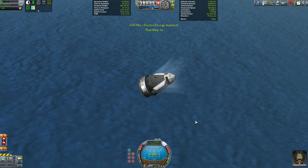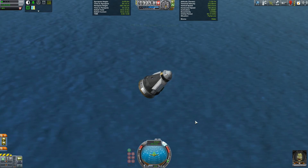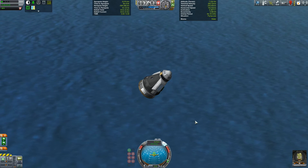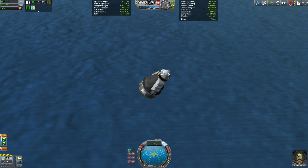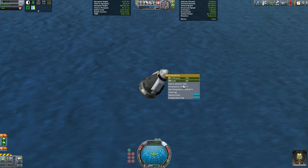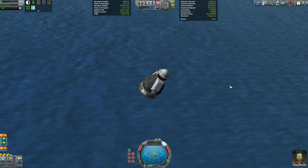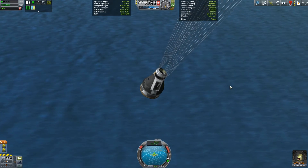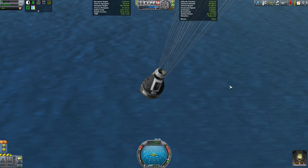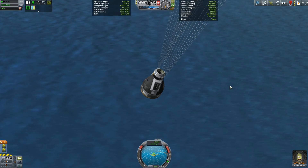So let's just check for that. And now you can see they've gone green — it's now safe to deploy our parachutes, which we can of course check by right-clicking the parachute. Well, that was Chute Safety Indicator. Simple, but extremely useful.